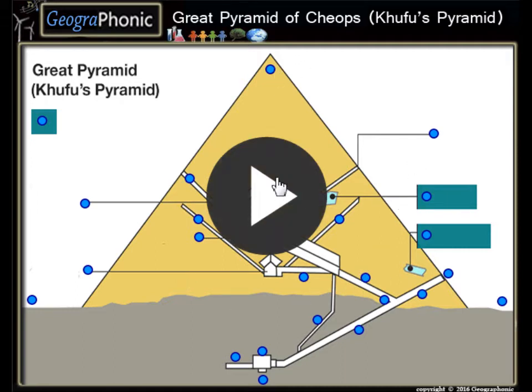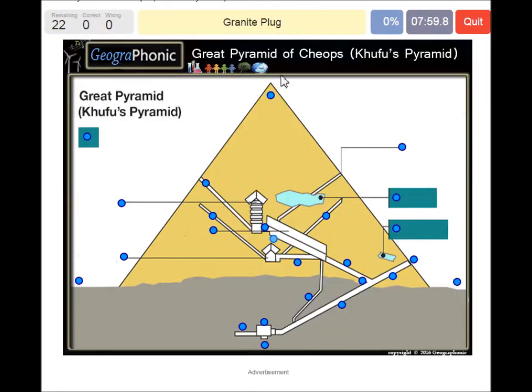I'm gonna press start now. A granite plug is what we see here. The south side. An air shaft. The Queen's Chamber. The subterranean chamber. The north side. The Great Step. The entrance passage — that's this area. The entrance itself. A 449-feet limestone casing.